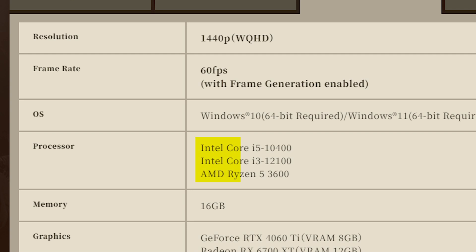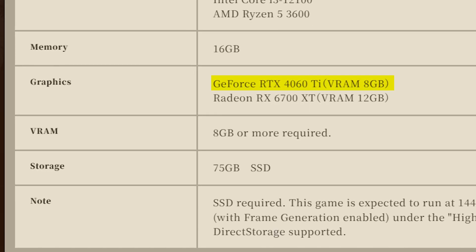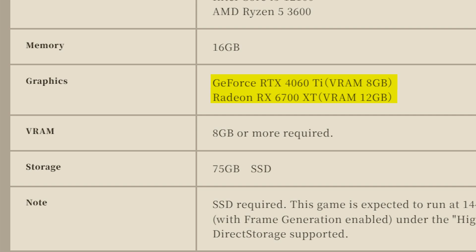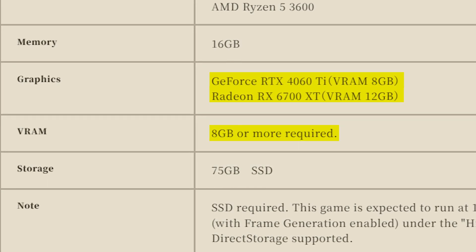High specs surprisingly also list the same processor and memory requirements, but there is a much higher demand for a good graphics card. To play the game at 1440p and 60fps with high graphics settings, you need an RTX 4060 Ti or an RX 6700 XT with 8GB or more VRAM as the minimum requirement.